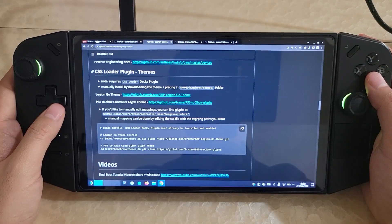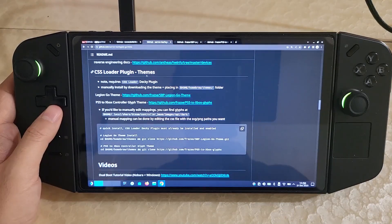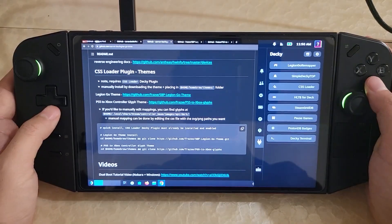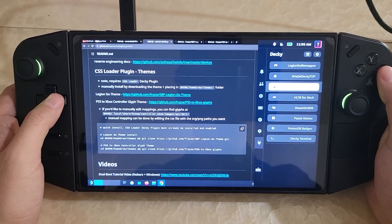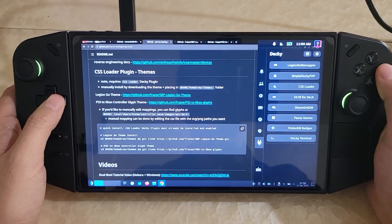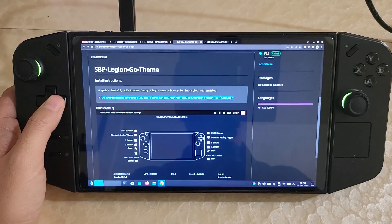Another neat feature you could try out is there are now some CSS loader plugin themes that work with the Legion Go. Make sure you have CSS loader installed — it's a Decky plugin you can install from the Decky store. Once you have it installed, there are two themes now available that you can download and install.